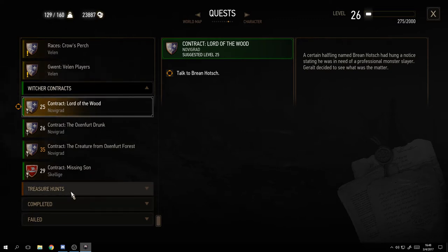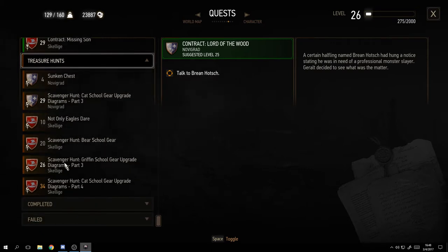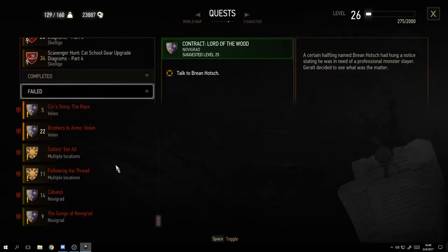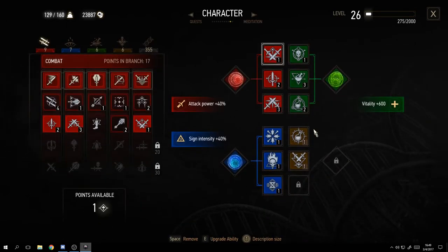Then you have treasure hunts - usually for gear or weapons, essentially scavenger hunts spread all over the place that get quite hard. You've also got completed quests and failed ones. Yes, I've failed a couple - some are linked to a certain time period or require you to do something a specific way, so choices matter. Some failures were just how I played the game.